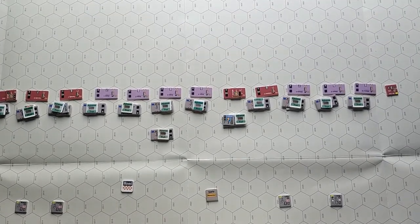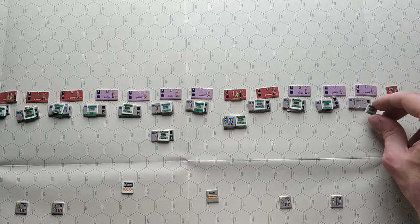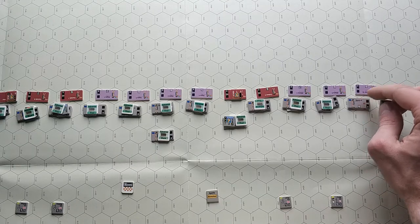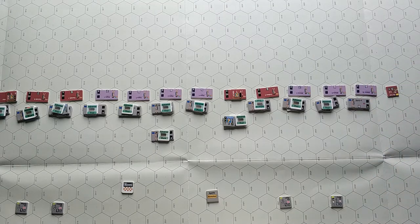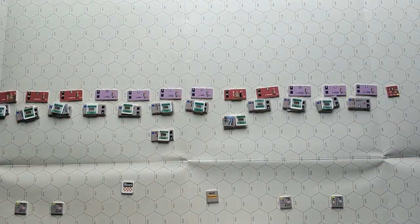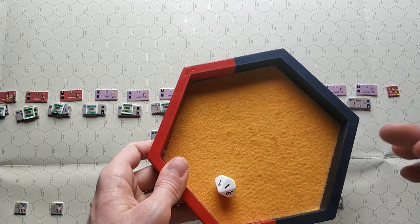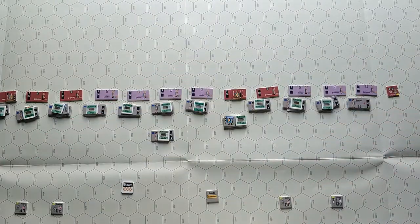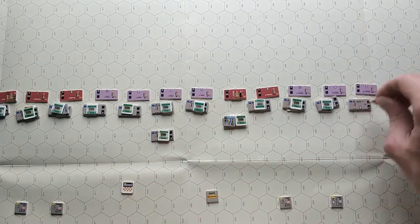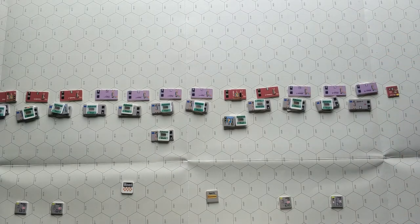Starting from the first combat: the attacker doesn't need a troop quality check, but the defender does. The defender has six and rolls five — they pass. Hoplite versus hoplite — we use column seven, no one is superior. The roll is one in column seven, giving three-two. The attacker takes three cohesion hits and has four total; the defender takes two. They are now engaged.